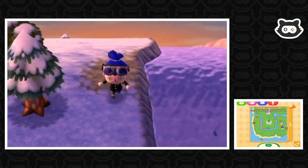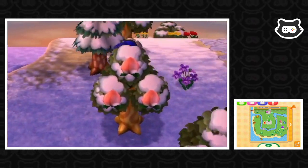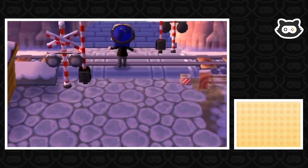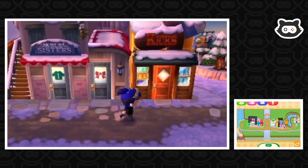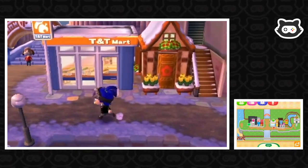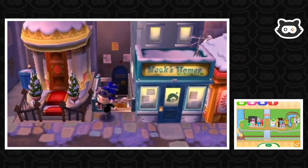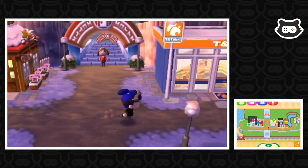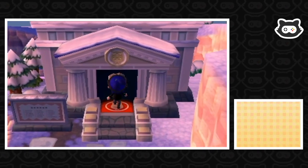We need to make a trip to the museum - we're going to donate our fossils and have a quick tour of the fish section, because we haven't really donated many bugs to be honest. Then we'll head back to the campground. Hey Digby, always on guard! So many shops on main street now. Let's check if Club LOL is open - still nothing, you can't get in. Okay, let's head back to Blathers - we've got four fossils and we discovered the other day we're only about halfway through the collection, so hopefully we don't get too many doubles.